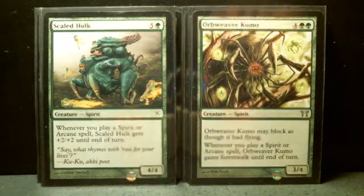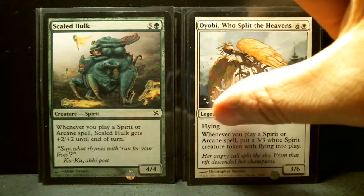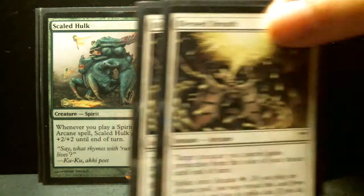Two of Scaled Hulk and one gigantic seven-drop. I love how many legendary creatures are in this set — you can build really fun Commander decks. Scaled Hulk is a six-drop 4/4. Whenever you play a spirit or arcane spell, it gets plus two, plus two until end of turn, so you'd have a 6/6. Oyobi, Who Split the Heavens is a seven-drop 3/6 with flying. Whenever you play a spirit or arcane spell, you put a 3/3 white spirit creature token with flying into play. If played well, that could be really powerful.